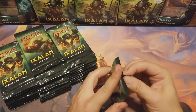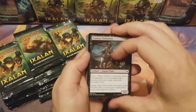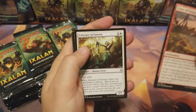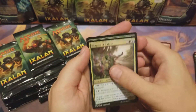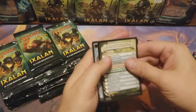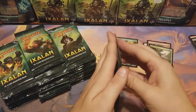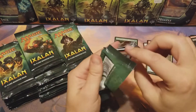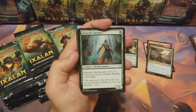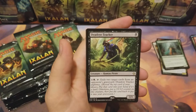Let's do this! Trouble of Temptation, Emissary of Sunrise, Shapers of Nature, and Verdant Sun's Avatar — very cool. Come on money! Come on money! Speaker, Inspiring Cleric, Ranging Raptors, Dead-Eye Tracker.